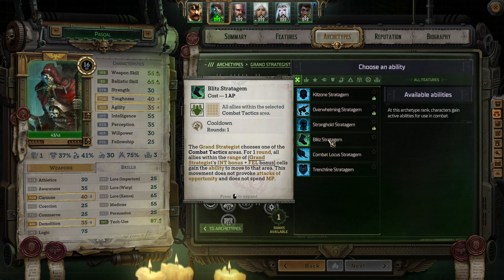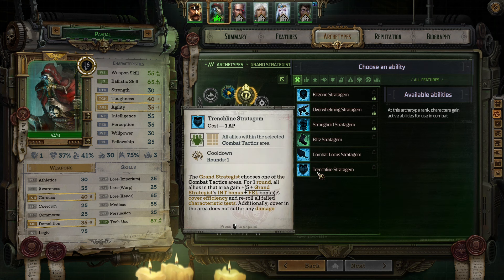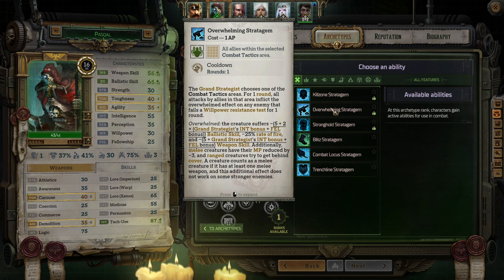Alright, Pascal gets an ability. Killzone Stratagem: the Grand Strategist chooses one of the combat tactics areas. For one round, all enemies in that area are forced to reroll successful dodge and parry tests against all attacks. Any enemies that suffer damage and are left with less than so many wounds immediately die. Overwhelming Stratagem: for one round, all attacks by allies in that area inflict the overwhelmed effect on enemies that fail a willpower resistance test — minus ballistic skill, minus 25% rate of fire, minus weapon skill, melee creatures have their MP reduced by minus 3, and ranged creatures try to get behind cover.